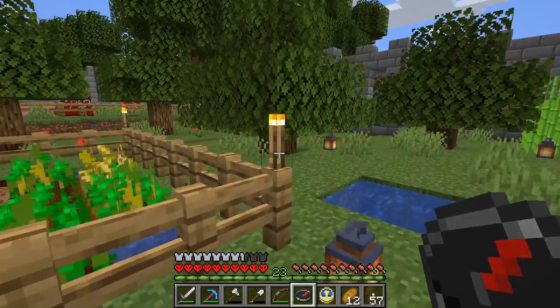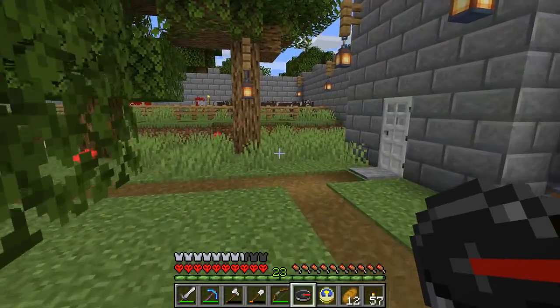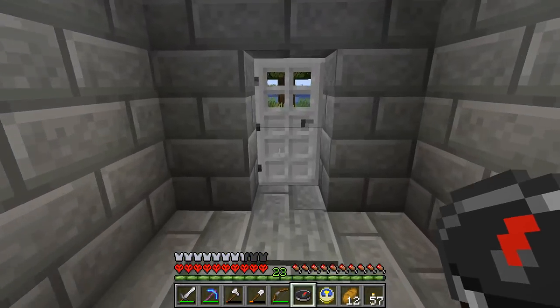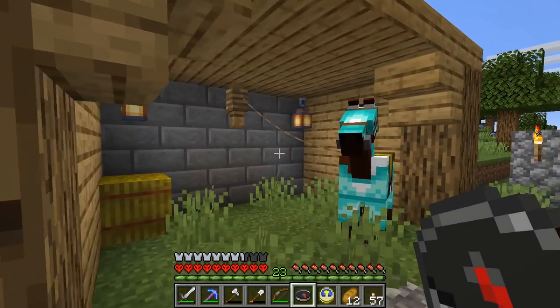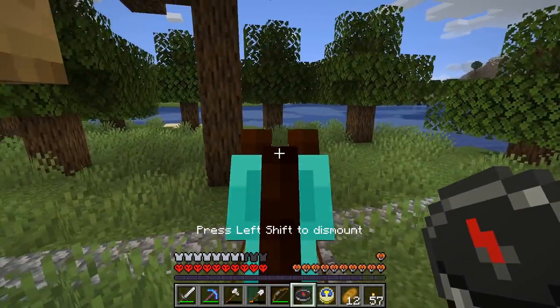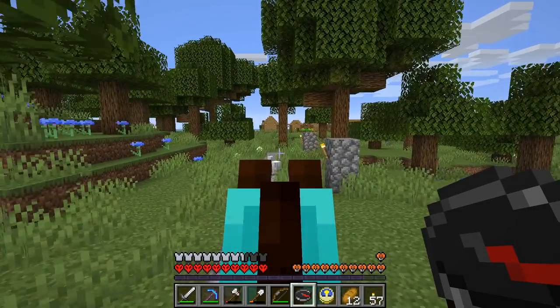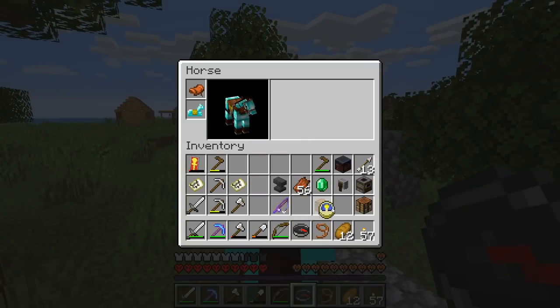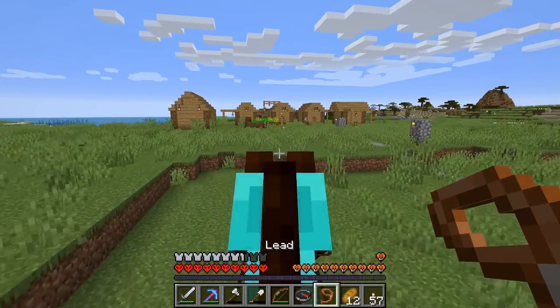A little change that has occurred in Minecraft — there has been a very small update — is that now, when you have a tree grow, if there is a flower near that tree, there is a small chance that a bee hive will appear on the tree! Which gives you the opportunity to get bee hives in places which you've already explored, which is very nice. I won't be trying that right now, though.